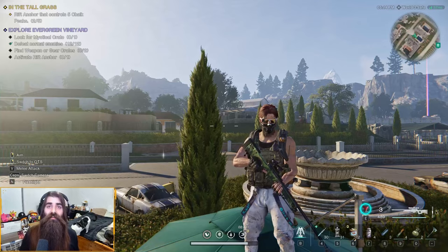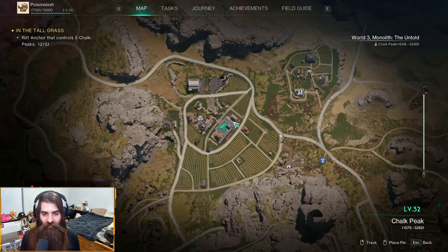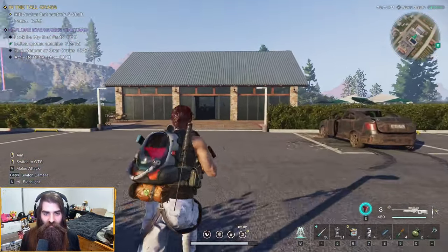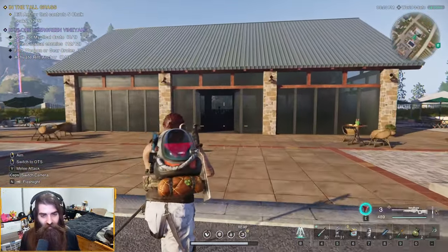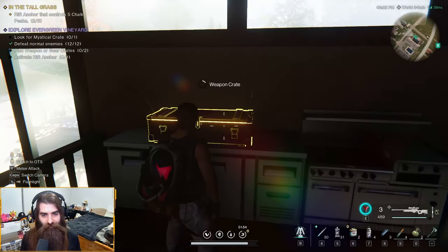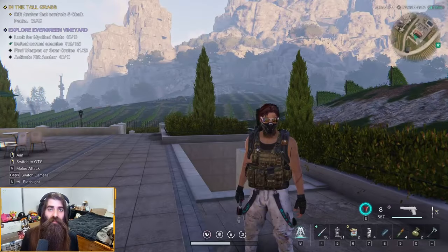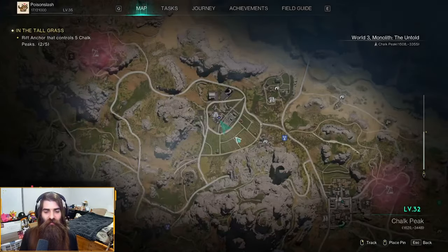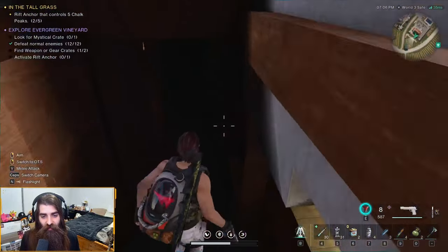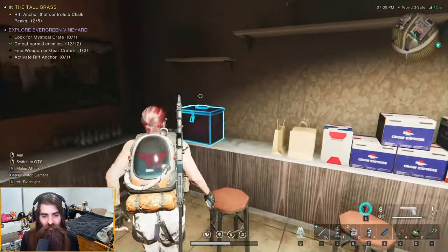What's up YouTube, it's ya boy Poison coming at you with another Once Human settlement guide. Today we're going through the evergreen vineyard to get all the crates and collectibles. Starting off here in the center, go to this building right here — there'll be a few enemies outside, just kill them, and when you get into the building you'll find the first weapon crate. For the next weapon crate, go behind this big building right here. There'll be a lot of enemies to clear out, but once you do, in this building there's a storage crate.